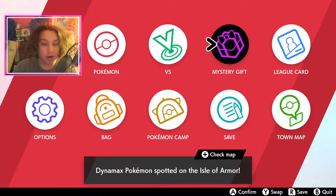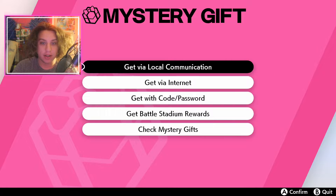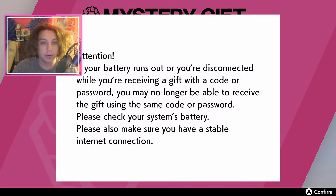Alright, so to obtain one or all of these Ash Hat Pikachus, you're going to have to go to your Mystery Gift and type in each individual code. So what we're going to do is go to Mystery Gift in our settings, get a Mystery Gift, and we're going to do 'Get with a Code.'